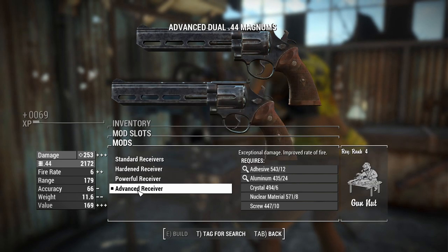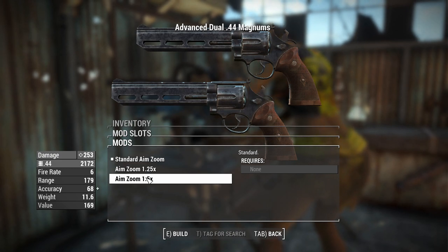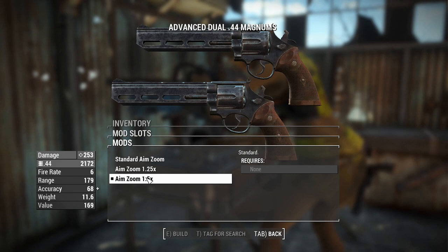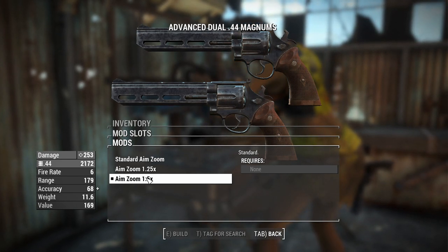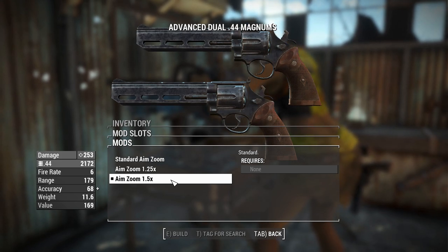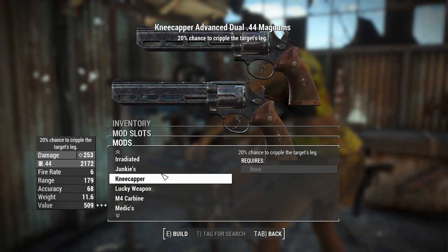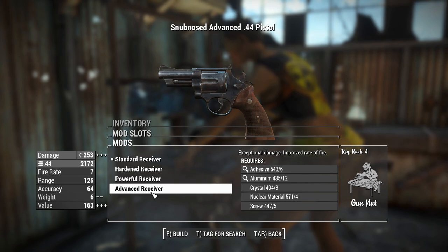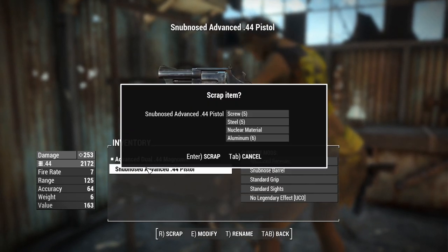We're going to go for advanced receivers for the best damage, and when we zoom in, we can change how far we zoom in. Let's go for 1.5 times, because generally hipfire is good enough to deal with anything at super close range, but if you want to reach out a little bit, it'll be easier to hit targets with an extra 1.5 times zoom. You can have legendary effects if you want, and just like the snub-nosed single Magnum here - if I chuck that up to an advanced receiver - basically same damage.